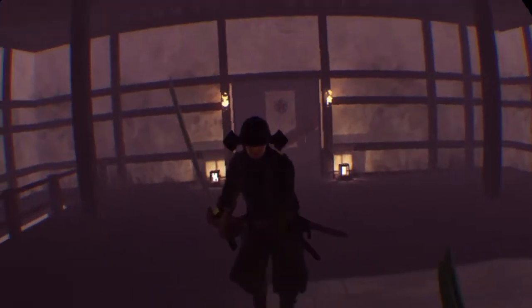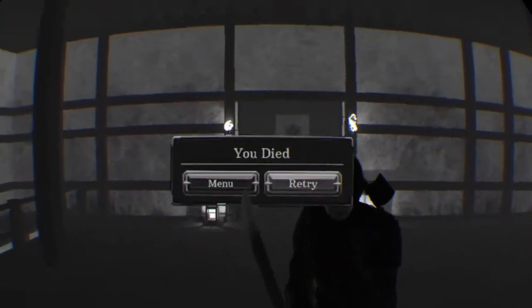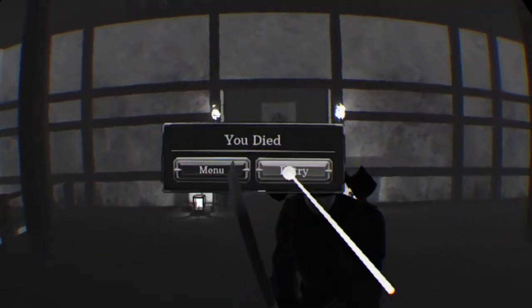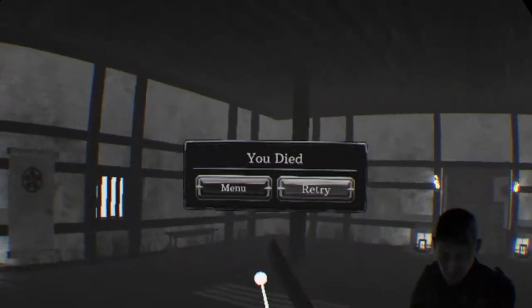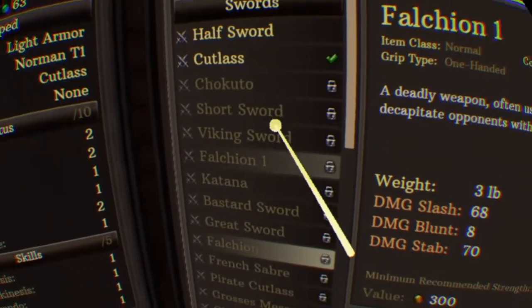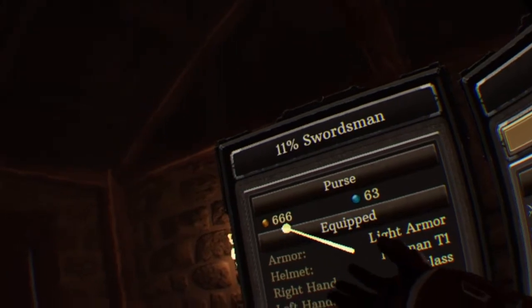So I can grab enemies now... I don't believe I can grab him. Come on, grab him! Can I just punch you in the face? I really don't think the hand-to-hand combat works very well. That didn't do anything - I punched him and it did nothing. I'm gonna change my weapon because I didn't know I was gonna start with a cutlass, so I haven't bought any swords.